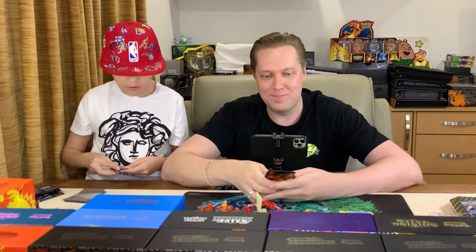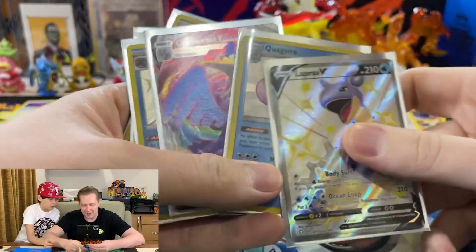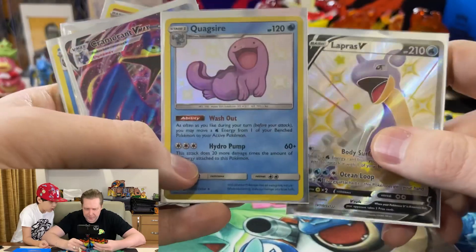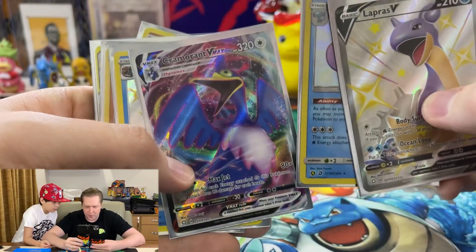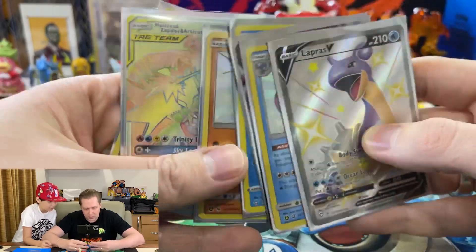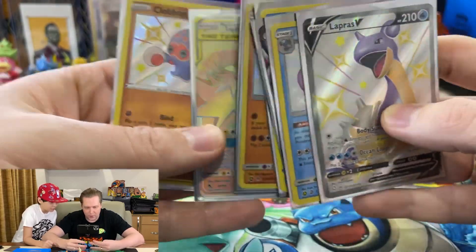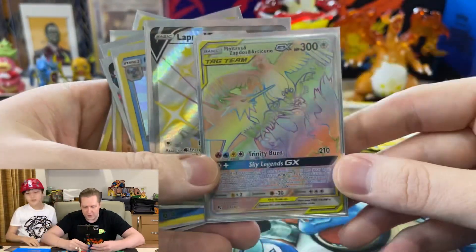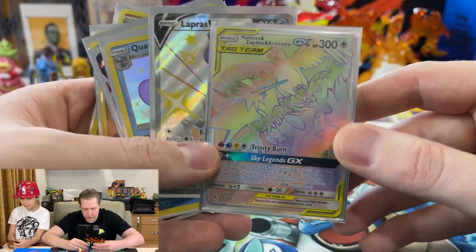Packs were fire on both cases, yeah? Look at that — Lapras V. Got the Quacksire. It's the first time we got this card, right? Yeah, I think so. Cramorant VMAX. Dracovish — so creepy. Buzzwole. We got the Birds — the Rainbow Rare Birds. And the Golbat. Pull of the day, I think. I think so too. Because it's the first time we got these Rainbow Birds. Definitely a good one.